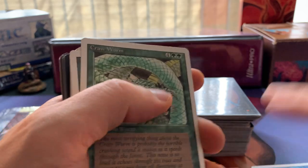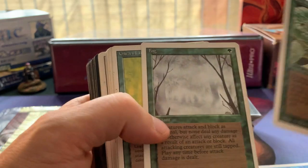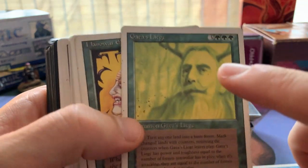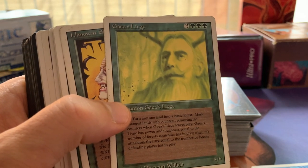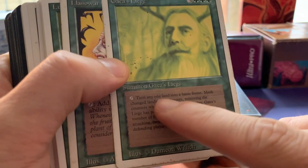You can make brutal prison decks with the Stasis card. We've got Craw Worm - I loved Craw Worm as a kid. We've got Fog, another rare - Gaea's Liege. This card, I used to think it was so good but when you play with it you realize it's not the best, though it's so cool to play with. Three green and three to cast, asterisk/asterisk for power and toughness.